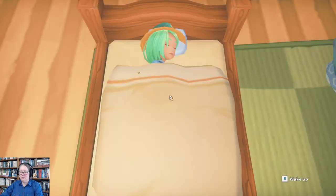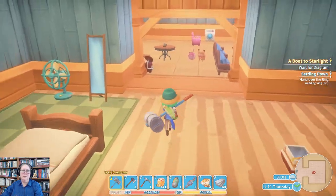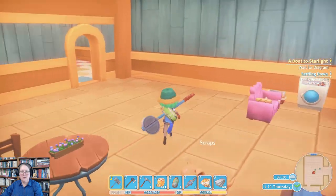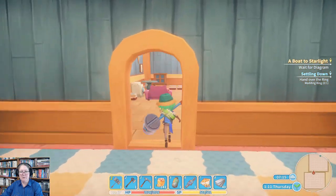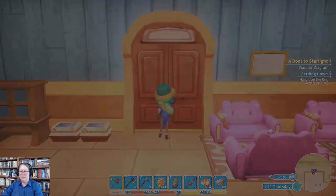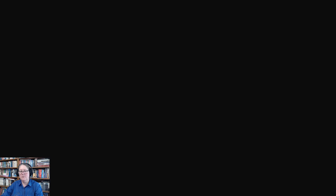Good morning everybody and welcome to My Time at Portia, episode 120. We have our brand spanking new house with three really large rooms, two hungry pets — a kitty and a puppy — and a really big empty room where I need to move my bed. We're gonna head out the door; I should have the recipe for the boat at this point, so that'll be interesting. Django is a chef who knows many different recipes and learns secret recipes when you get to know him better.